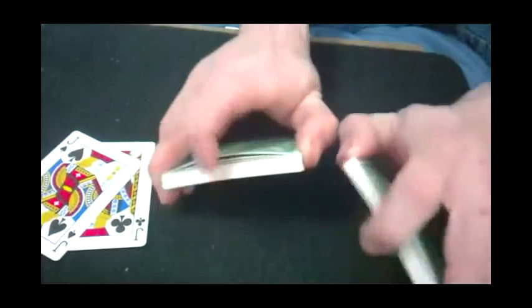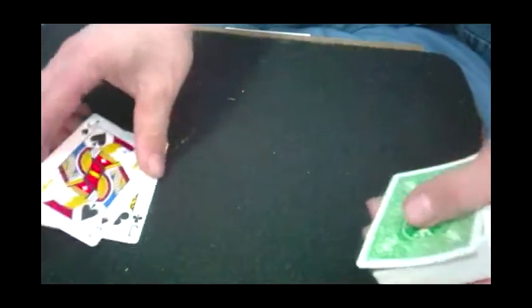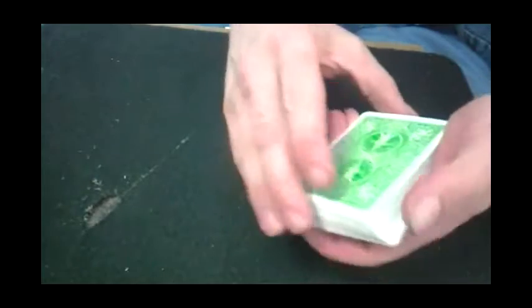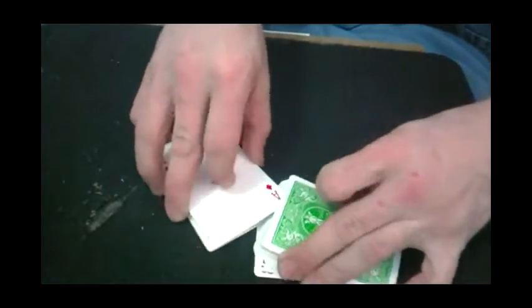Then I just did some false cuts and a riffle shuffle just to keep them mixed up. Now you catch a break underneath the top card — doing a wrist kill is a good idea. Take your two black jacks, steal the selection underneath them, peel off one jack then the other, maintain a break underneath them, and then double undercut them to the bottom. Then you take the portion of cards off the top and fan them out. You secretly flip this pack over, then take these cards that are face up and shuffle them with what appears to be a face-down pack of cards — just a little table riffle, stuff like that.